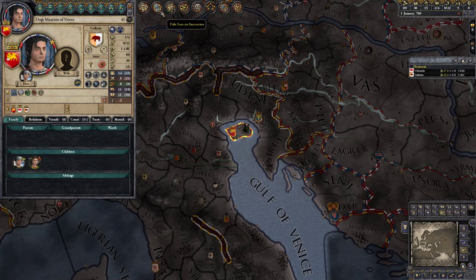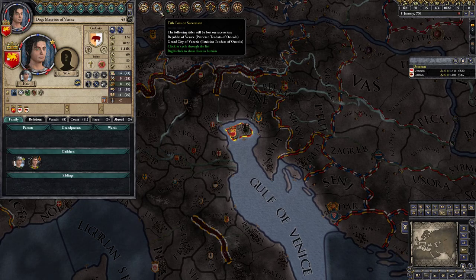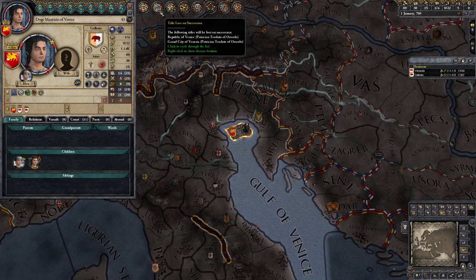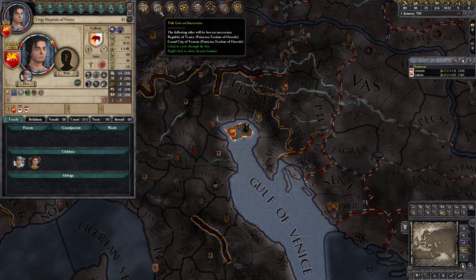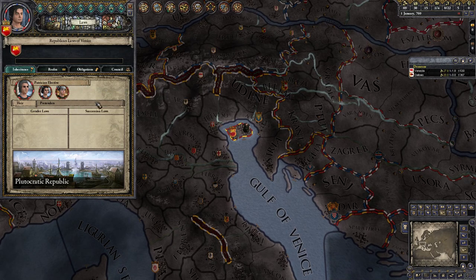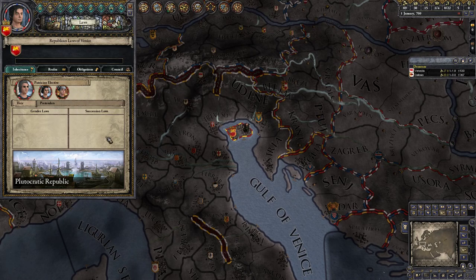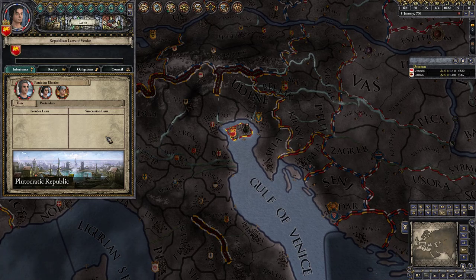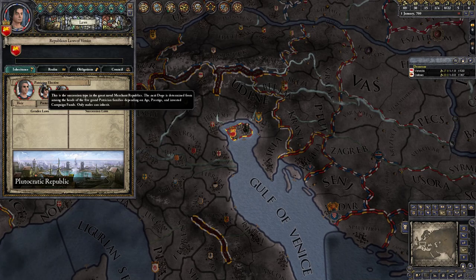In a feudal society you would have succession laws which would probably be something like elective gavelkind or agnatic-cognatic gavelkind, so someone out of your dynasty would just inherit pieces. But in a republic it works entirely differently — you have the Patrician Elective, meaning through the Republic tab you are waging campaigns against your competitors. The respect modifier determines who's going to be the new Grand Doge of the merchant republic you're playing.